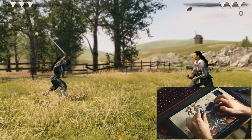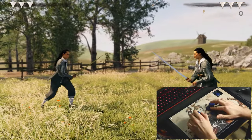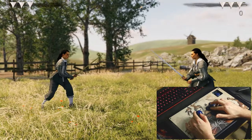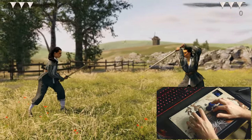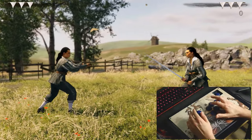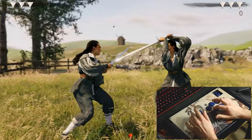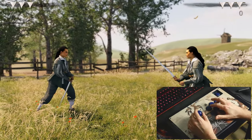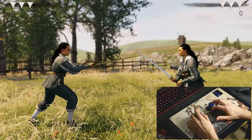Then you can walk with the stance and of course you have different animations and very quick animations. For example, normally to make a full swing from the left side with this guard you have the right. But if you do the long guard you are already prepared for the cut, which is very, very quick and powerful. An under-stance would be the iron gate, and again you can make a very quick cut.